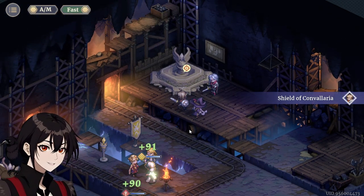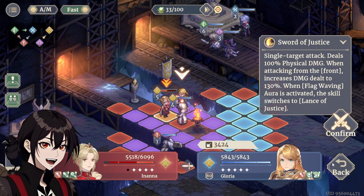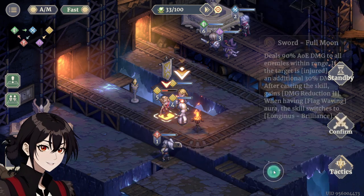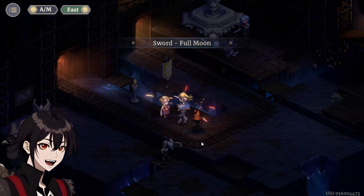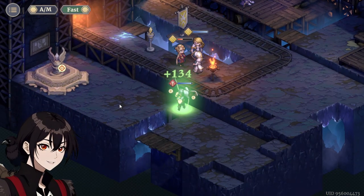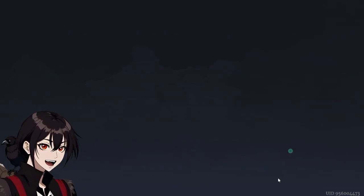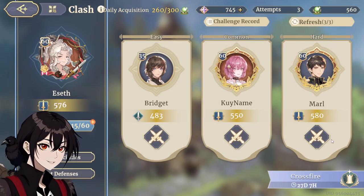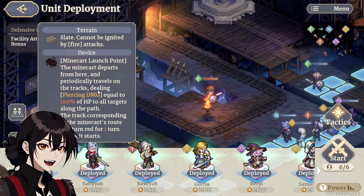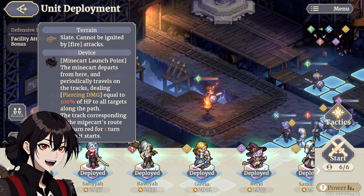If things stand like this, I think some extra pushes and some extra pulls might also be really, really nice, because you can try and force enemy units onto the tracks whenever that happens. I get the feeling the train doesn't deal its own damage — the train actually just deals 100% HP damage. One shots and that's it. The minecart departs from here, dealing 100% HP as damage to all the targets along the path.